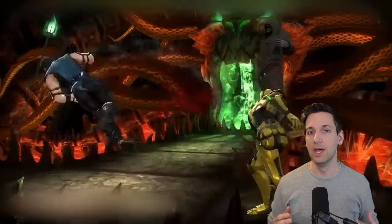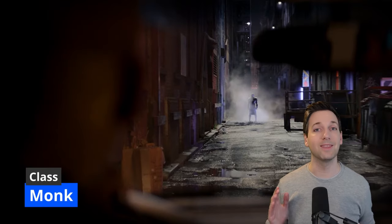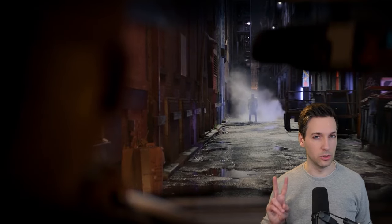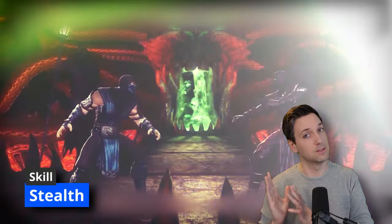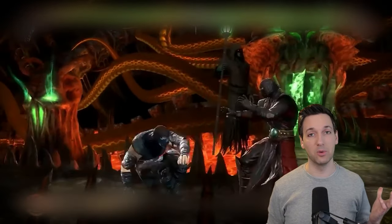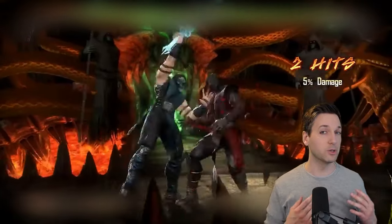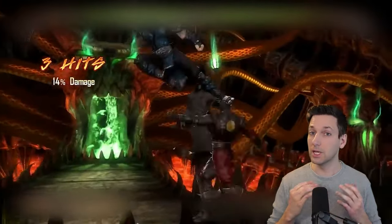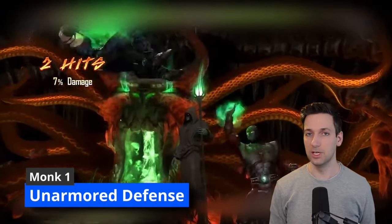Being an ice ninja with all the Dexterity and Wisdom we have, it should be no surprise that we're gonna take the starting class Monk. Being a Monk gives you saving throws in Strength and Dexterity, and you get to choose two skills. We're gonna grab Stealth because you are a ninja — ninjas need Stealth — and then Acrobatics so you can get away from any grapple checks while still utilizing your high Dexterity. Being a Monk also gives you proficiency with short swords, which can come in handy especially as Sub-Zero.